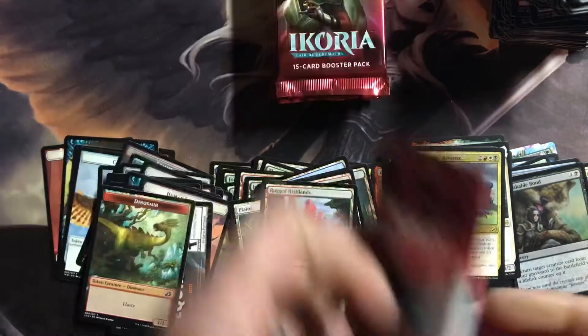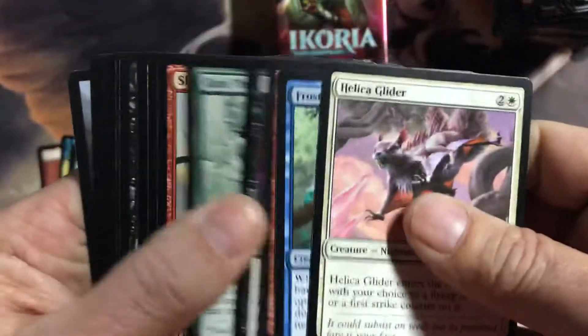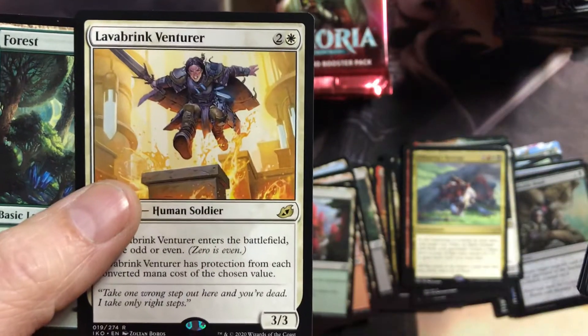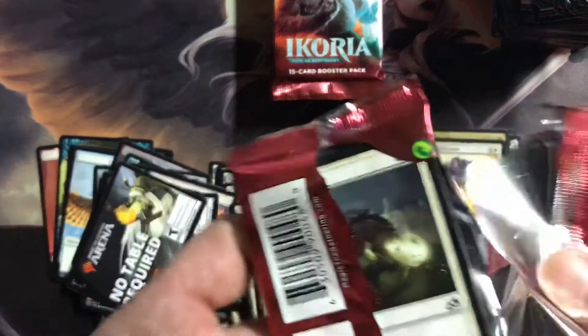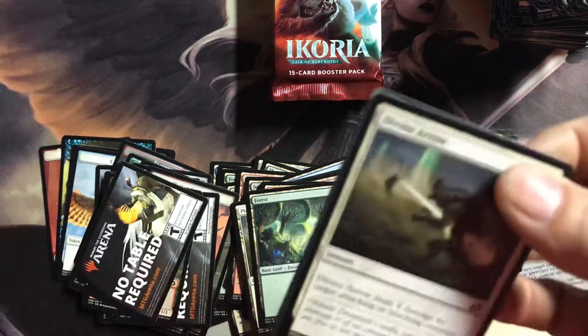That's not so great. Necropanther. Lava Brink — that's a new one. Lava Brink Venturer — gets me a little bit closer to the set. At least I think that's a new one, pretty sure it is.